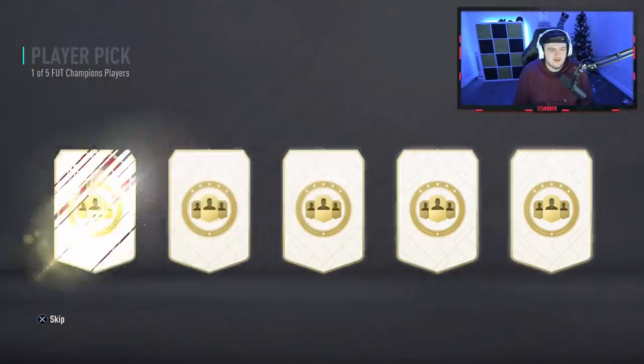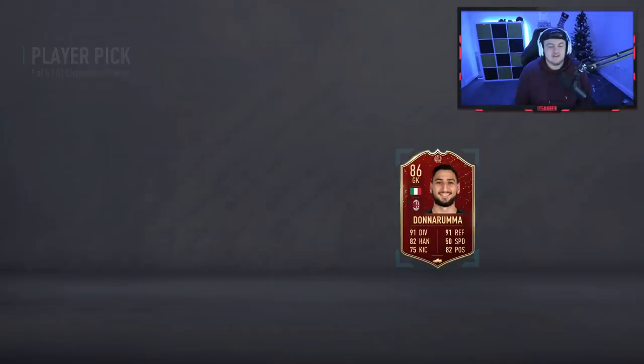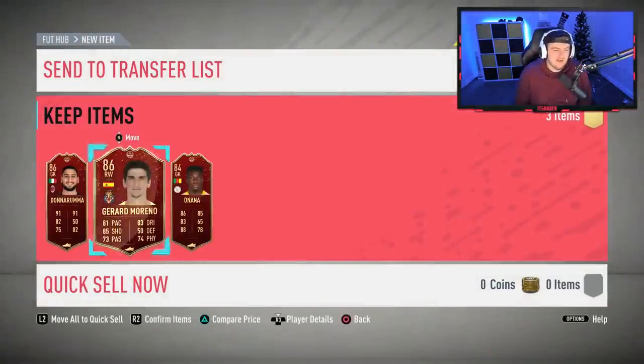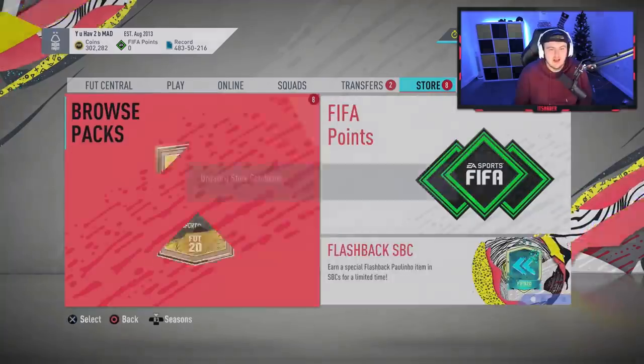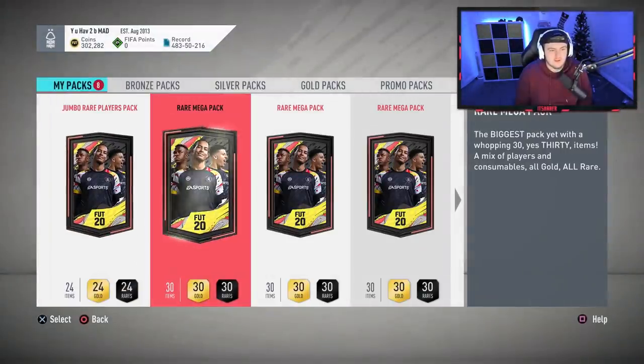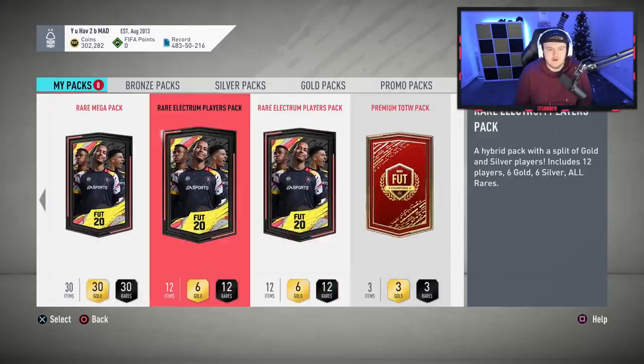At least we got a fresh face — it's not a rumour. Two 86s and an 84 — it's not horrendous, but it's not amazing. We've got eight packs to open. Four rare megas, two rare electrum, and a premium too — okay, that's not too bad. I think these are div two rewards — not bad.